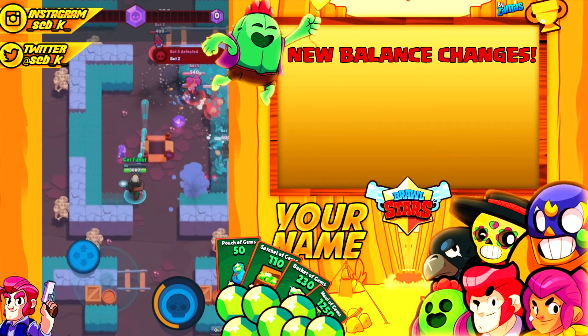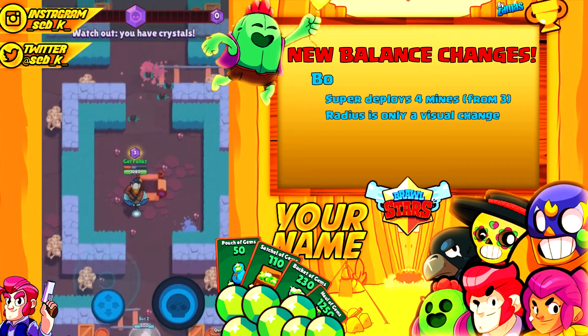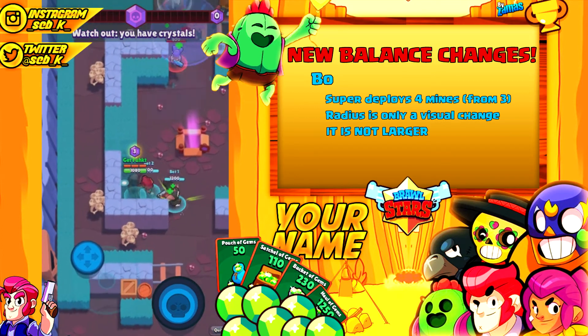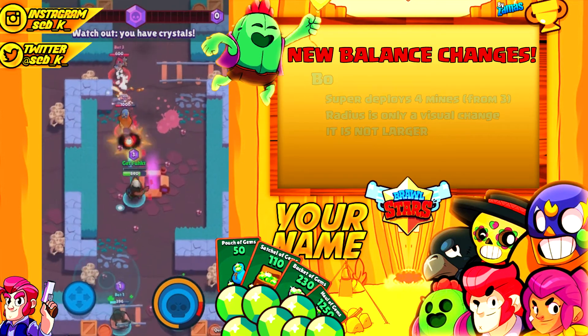Moving on to balance changes, our first brawler is Bo. His super now deploys four mines instead of three. A lot of people think the radius got bigger, but actually they just made it look larger — it's a visual change only. If you've ever been hit by a bomb and thought you weren't in the radius, they just changed the visual to show a more accurate representation of how big the actual bomb is.